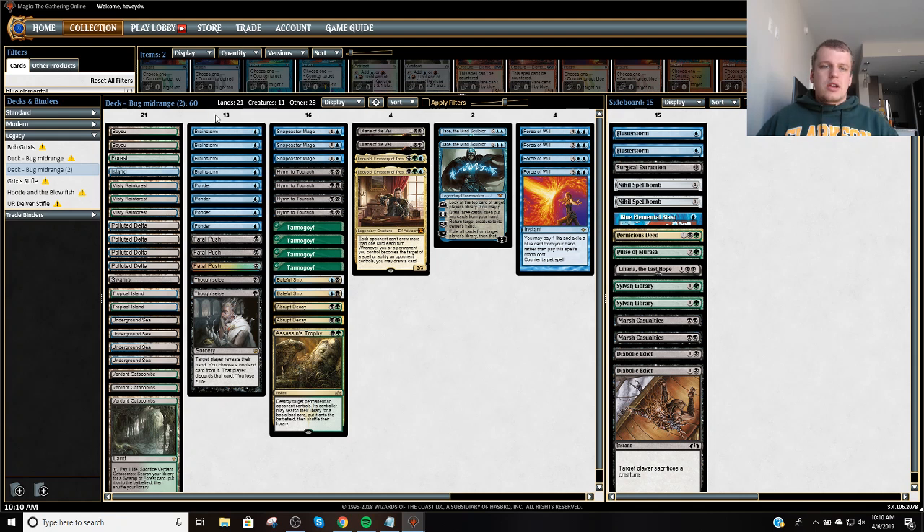It's kind of like what an old Shardless Bug used to be, but without Deathrite Shaman — we're just playing other three-drops and top end that's a little better, a little bigger. We don't have to accelerate into it as slow as Ancestral Visions. We've got our Fatal Push for removal, two Thought Seizes, two Baleful Strix. I waver between a three-and-three or four-two split between Hymn to Tourach and Baleful Strix, but I think Baleful Strix is just a little overrated in Legacy at the moment. You're going to get certain matches where it's great, but besides that it's kind of medium — against control decks or combo decks, it's just not fast enough.